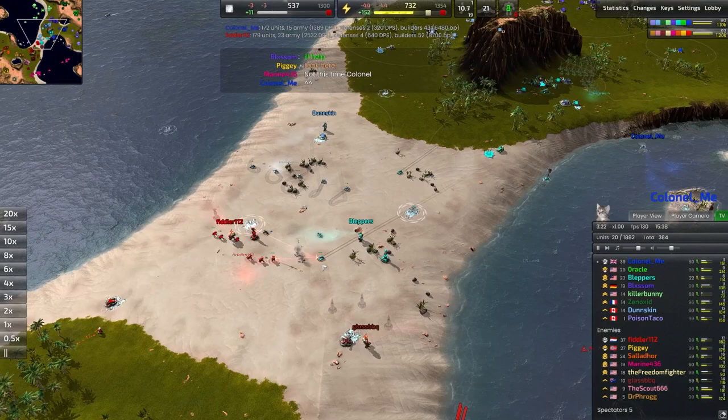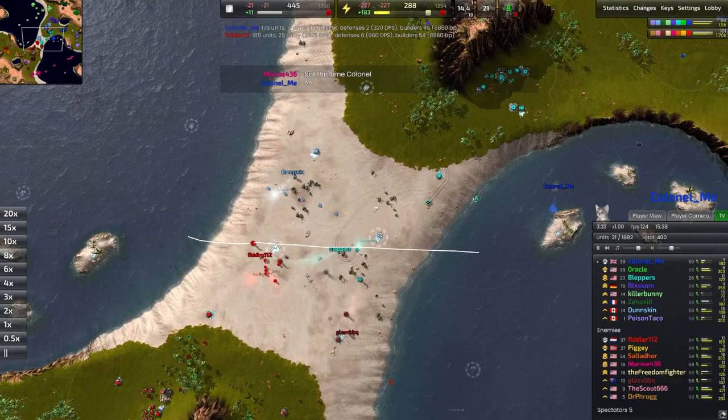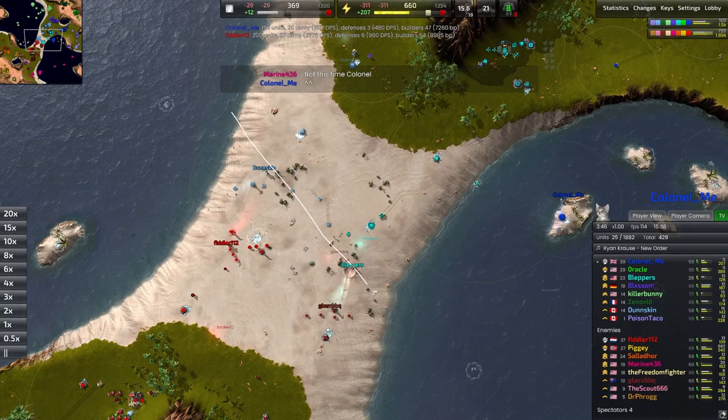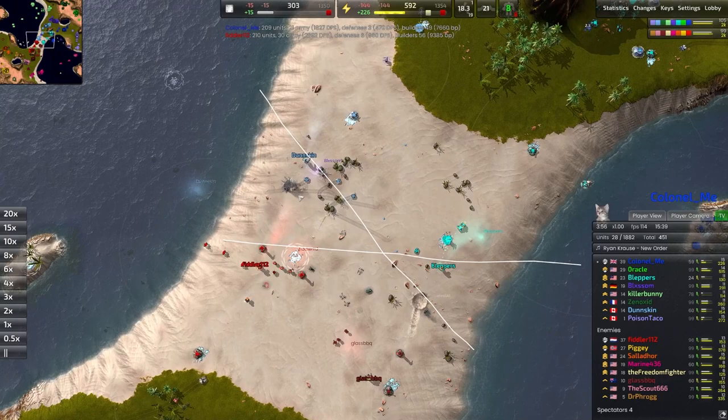A couple of rascals are trying to posture, but will be quickly flashed down by a light laser tower. Looking at the midline here, Bleppers is in the right spot — pushed up to exactly as far as he should be. Fiddler is also in the right spot, so both of these players should be contesting. Oftentimes what we see is the middle drawn more like this, and you're kind of holding between these two metal extractors. Dunskin here wants to push forward and deny this metal extractor, and Glass Barbecue should be doing the same thing.